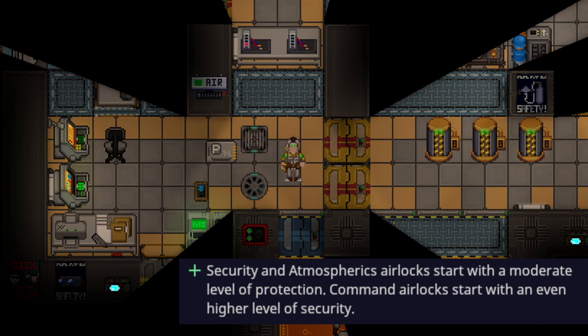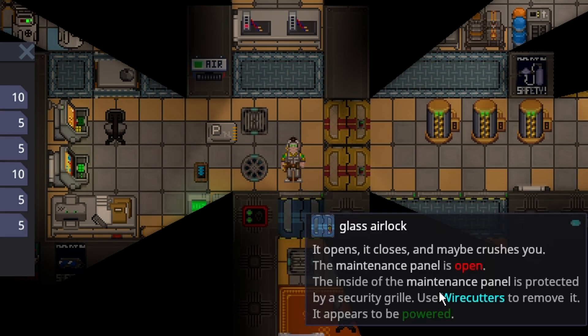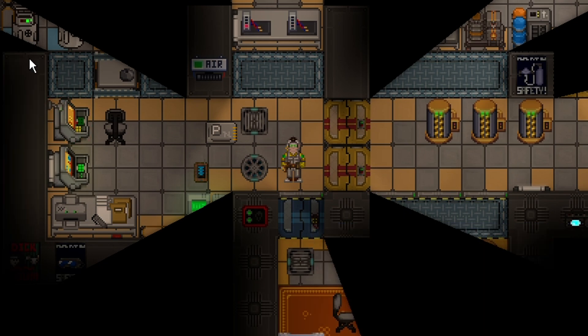Higher level security doors like atmos, security doors, and command doors now require extra steps to deconstruct. For example, a command door's maintenance panel will now say there's a security grill — use wire cutters to cut them (without insulated gloves you'd shock yourself). After cutting, the next step says a plasteel plate has been welded inside the maintenance panel — use a welder to free it, then you can hack the door normally. You can also weld your own plates onto a door to add security. Overall this will slow down hacking and let people add security to previously compromised doors.